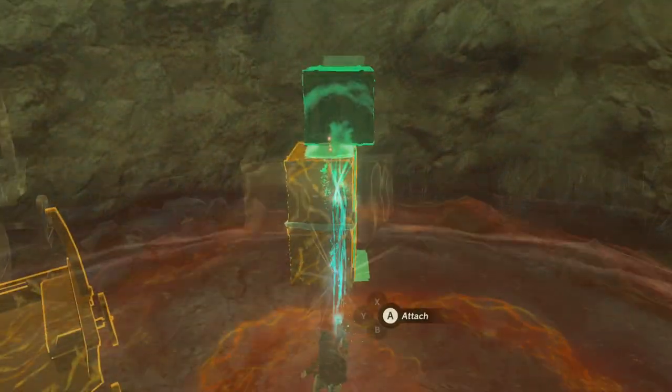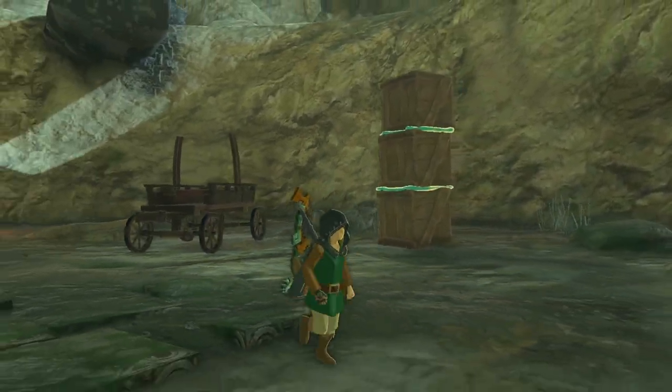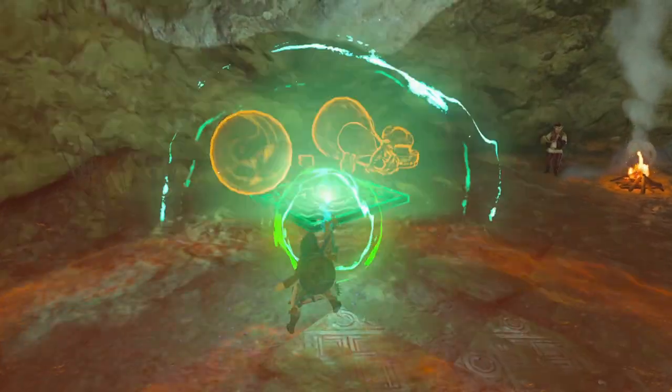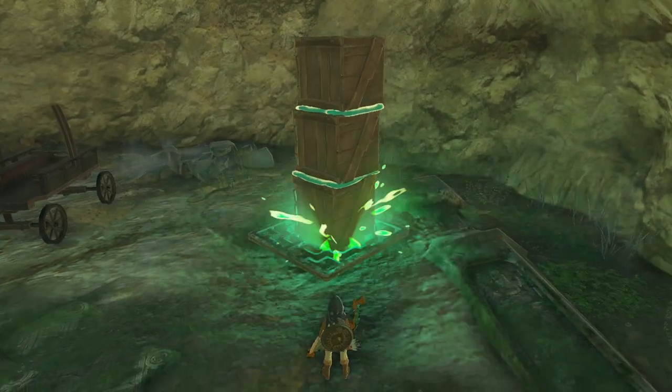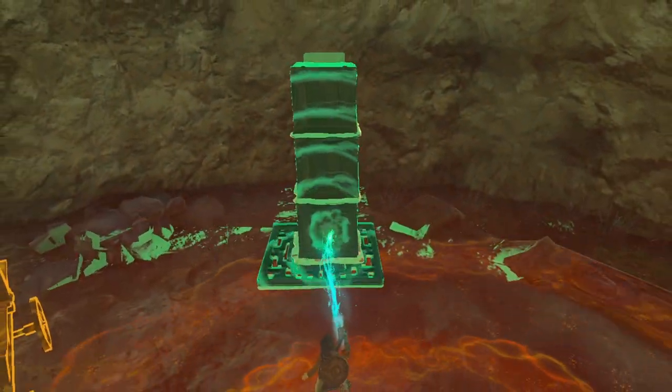The easiest option I found was to stack three wooden crates on top of each other, and that's it. If you wanted a little bit more stability on the crates, you can attach the metal plate that's lying around nearby and use it as a base so they don't fall over that easily. But the crates alone will do.